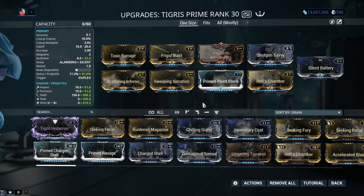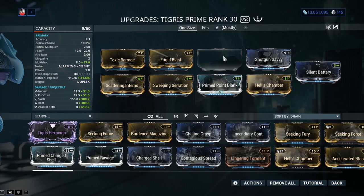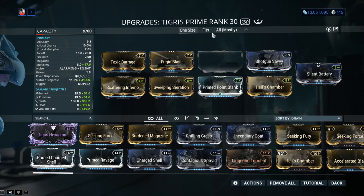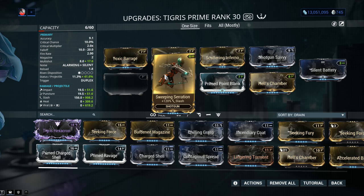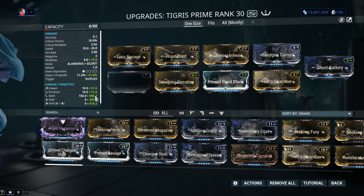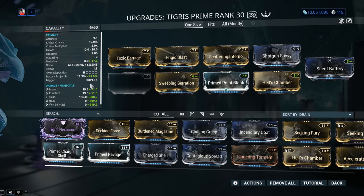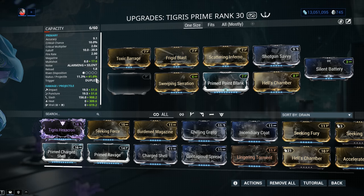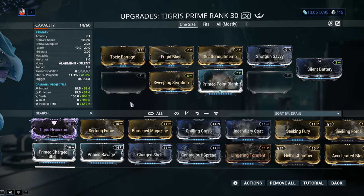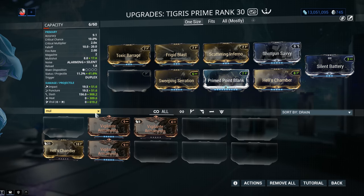We've also got a whole lot of multishot — so we're going to be firing multiple pellets. We're back to multishot 22.4 with Hell's Chamber, which is a mandatory mod, and Vigilante Armaments, which is optional — a super cheap mod, nobody should charge you more than 5 plat for it. You can go down to Cetus and get it yourself. It's worth noting that multishot mods used to also increase the damage stat shown and status chance, but this was a roundabout way of displaying things. That's actually a pretty new change in Warframe.